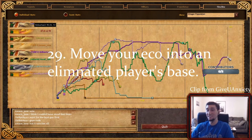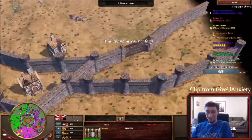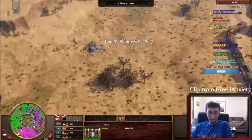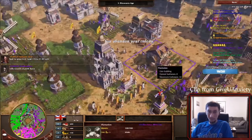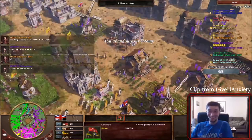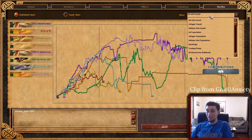Number 29: move your economy into an eliminated opponent's base. In GUA's FFA showcase that I played in, pink was eliminated and I was purple — so I moved part of my economy into pink's old base. You can see on the minimap that some of the colors get overlapped, and even GUA himself had a hard time finding my eco until after the game. It's a great way to hide your economy, be in a different location, and be hidden on the minimap.